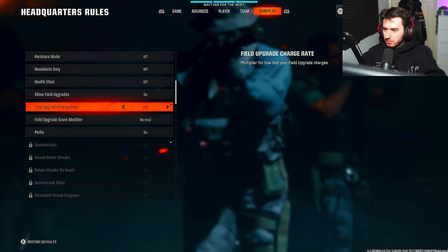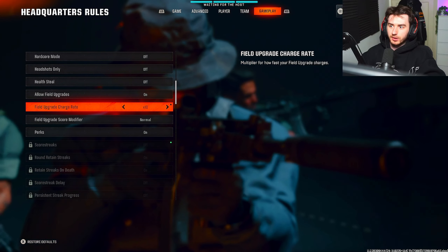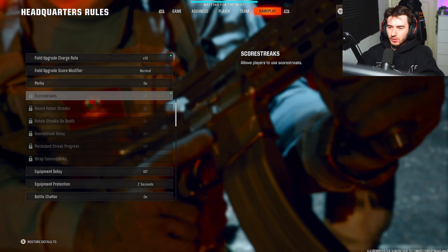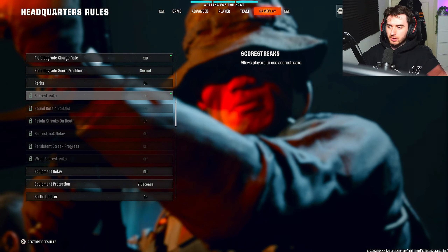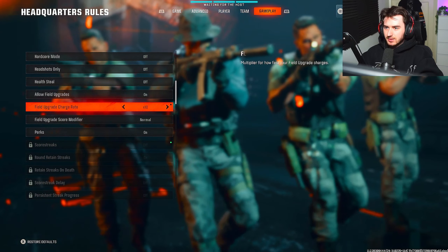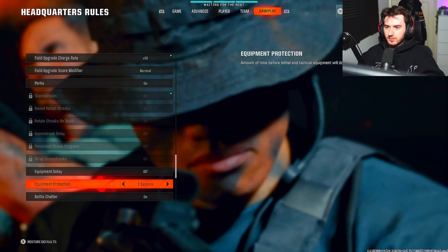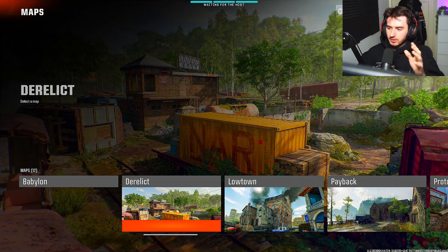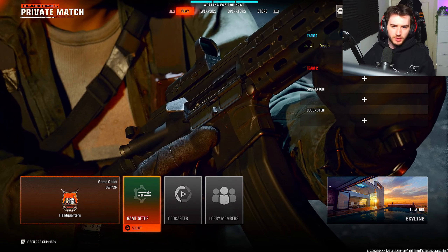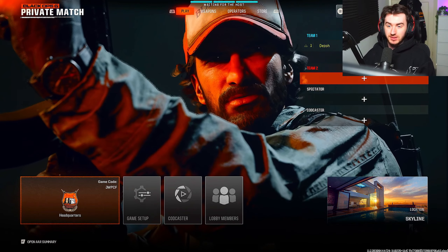In the team section, scroll down to radar always on and make sure that's set to constant, just so you know where the enemies are. That one doesn't really matter too much. Next up is the gameplay tab — scroll down to field upgrade charge rate and select 10 times. This is so you can get your attack to spawn in a lot quicker; otherwise you'd have to run across the map every time you want to go for an attempt. I would also disable killstreaks, because if the enemy gets a killstreak it could make trickshotting a lot more difficult.